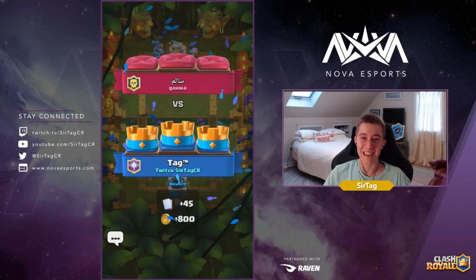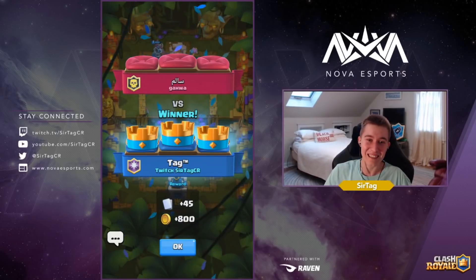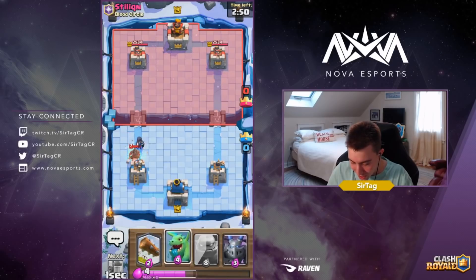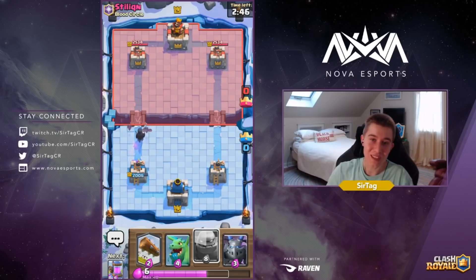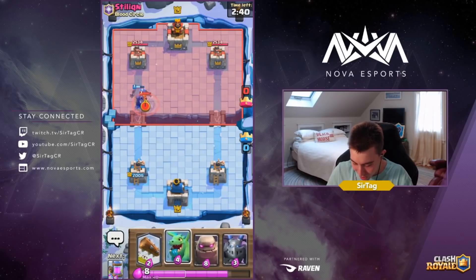We got another game against someone who immediately drops a Hog Rider at the bridge — this guy's a savage. One of the big things you want to do with this deck: when your opponent has their win condition out of cycle, like this dude — he does not have Hog Rider right now — go drop your Golem because he can't pressure the opposite lane.